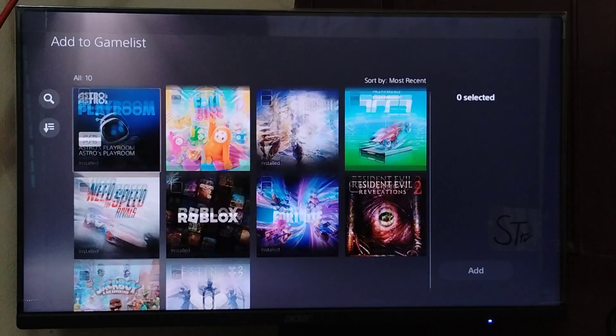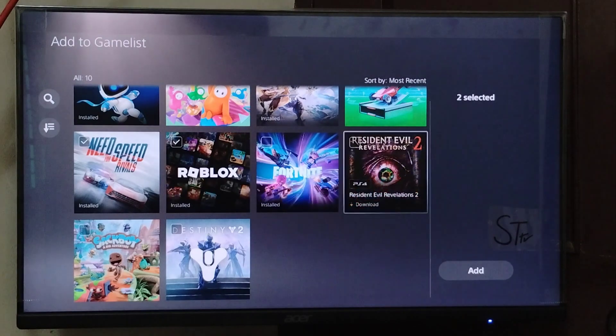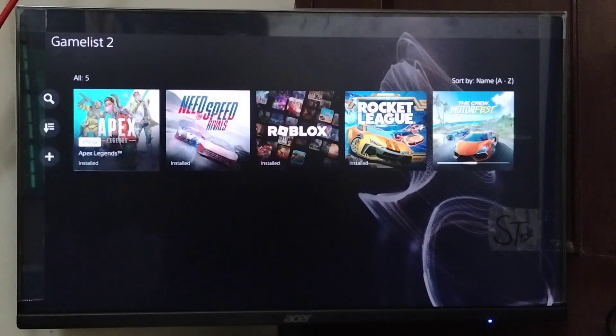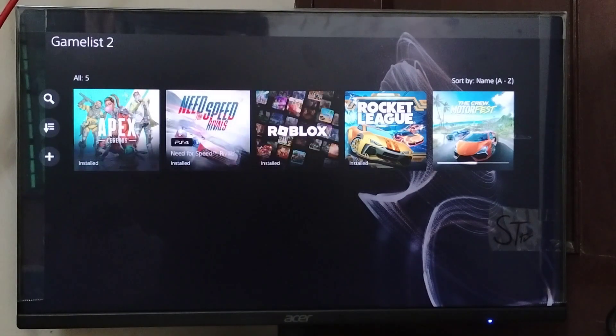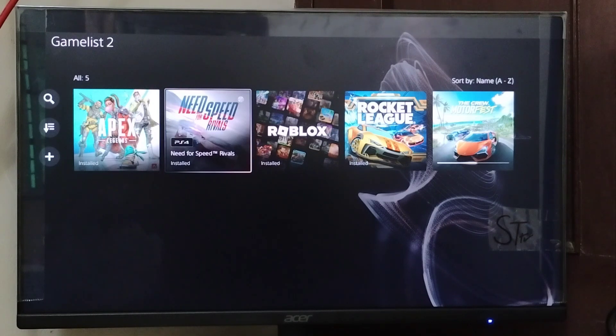Press X on it and from here select the games that you want to add. After selecting, go on 'Add' and press X. More games are now added to the game list. This is how you can put games in a folder on PS5 — thanks for watching.